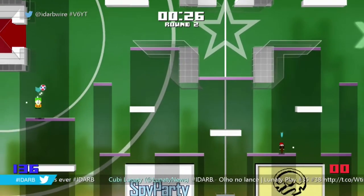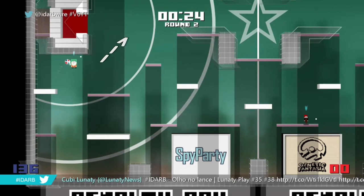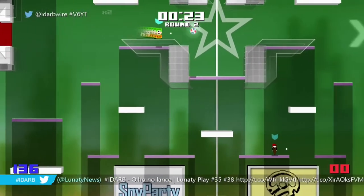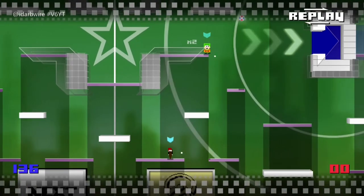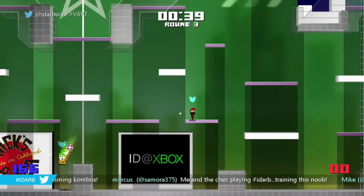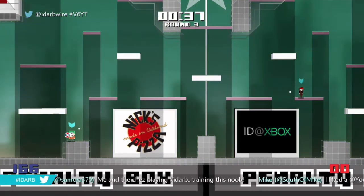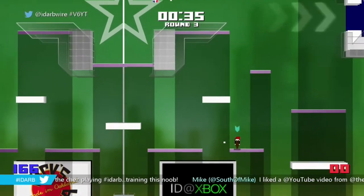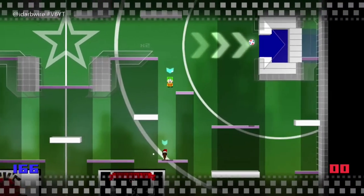Now these are going to be power plays to set yourself up for shots. Power play 1: if you're underneath the opponent's goal, aim upper 45 degrees, toss it up to yourself, and you can set yourself up in the middle. Power play 2: if you get caught underneath the lower white platform on the opponent's side, again 45 degrees up, toss it to the middle — set yourself up for an easy 10 to 15 point shot. Note that you move faster without the ball than with it.